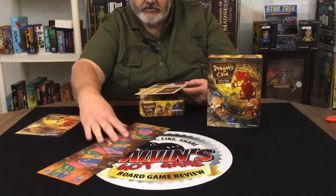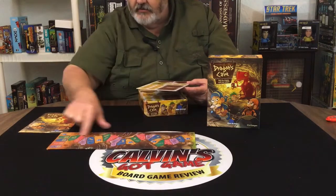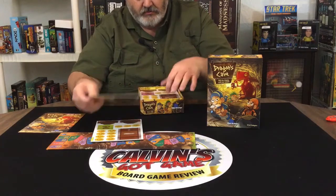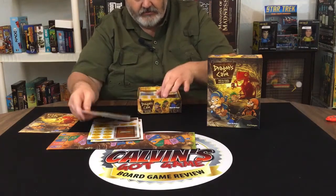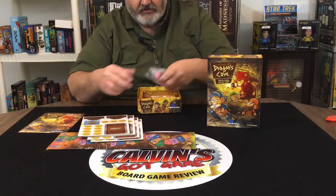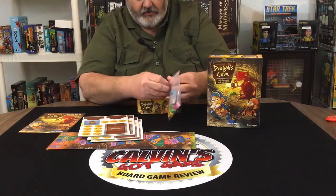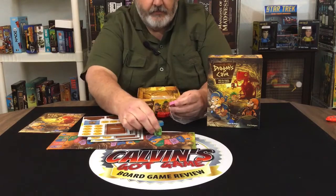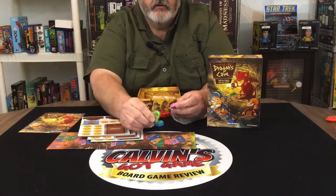This is probably where you start, down on this end, and then you're going to go this way. We have some tokens — quite a few tokens and punch-outs.